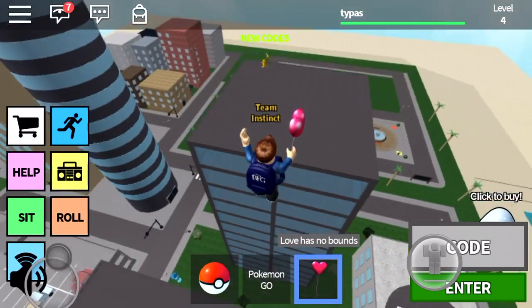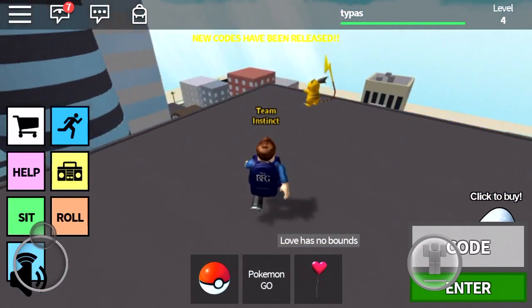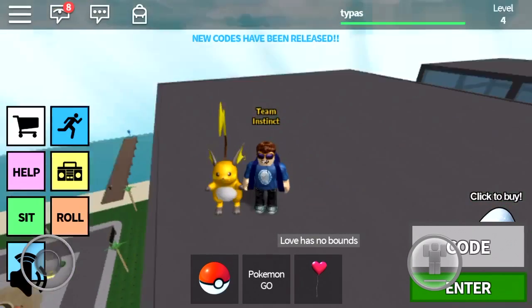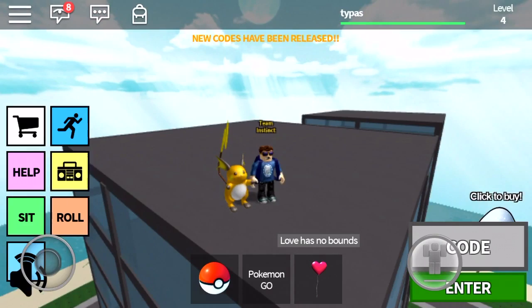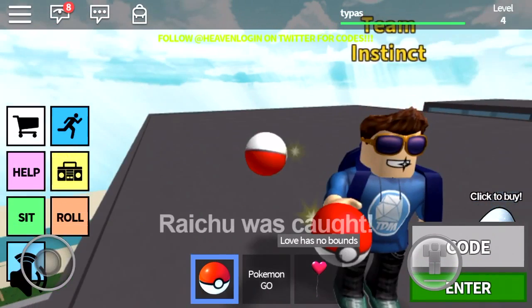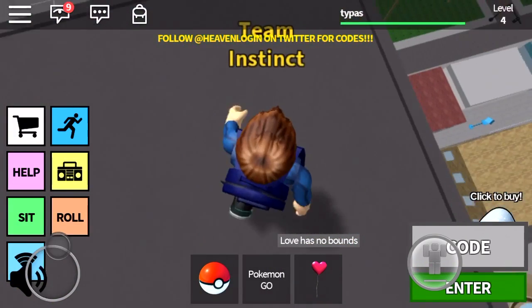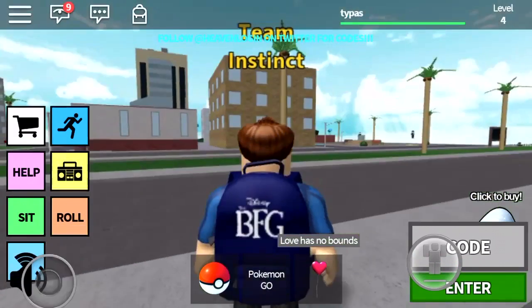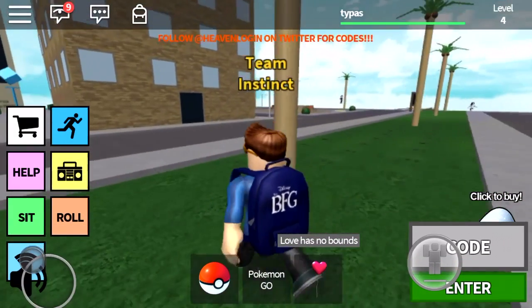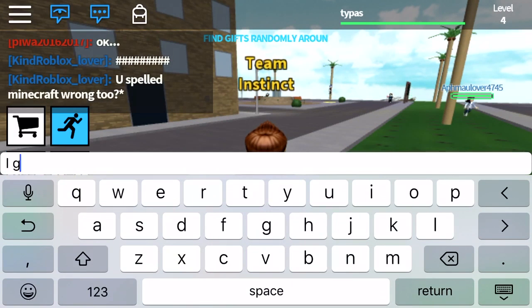Is that Raichu? Oh my god, that's Raichu! That's Raichu! I'm gonna take a selfie with Raichu, guys — selfie time! If you wanna take a selfie... Oh, I'm gonna tell my friends about this. Jump off a building. I'm gonna tell everyone in chat — I got Raichu!